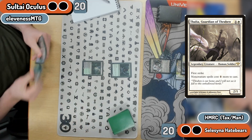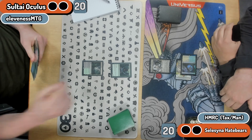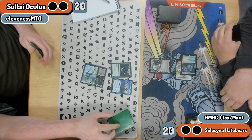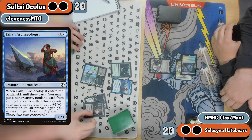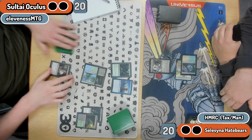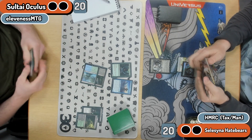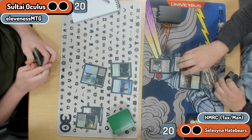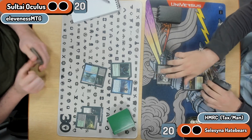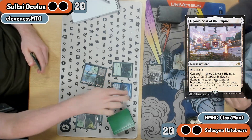Pretty good — I had an Eldritch Evolution in hand ready to go get an Oculus, but playing the Falaji will operate as a blocker, pick up a Thoughtseize, which is pretty nice to clear the way for an Oculus to come. We see a lot of mana in Paul's hand, a CoCo hiding out, and getting in here with the Thalia to hit the Genju — using the channel ability to clear out that blocker.